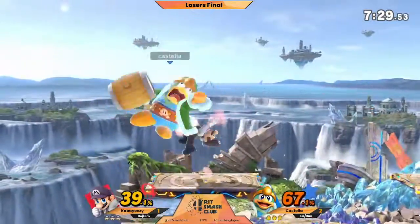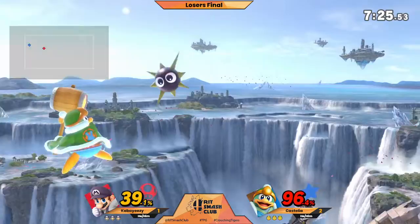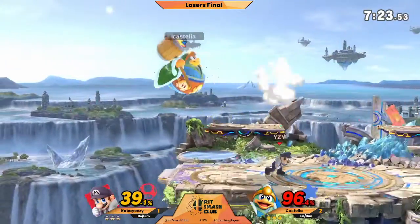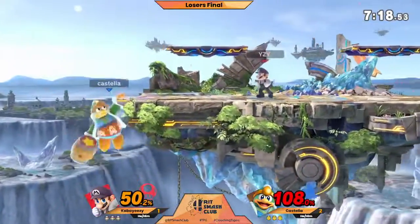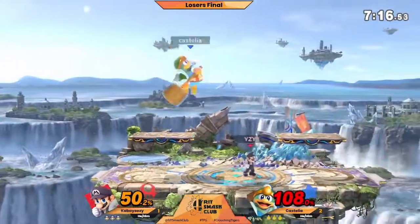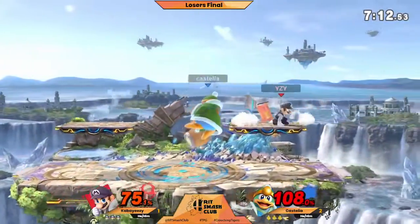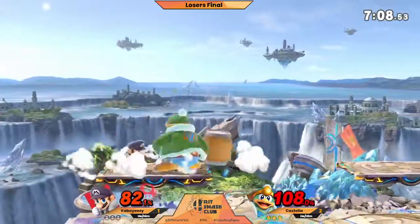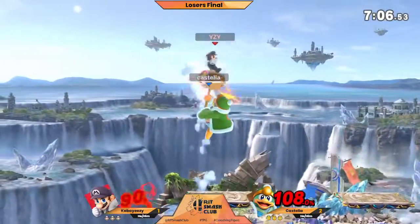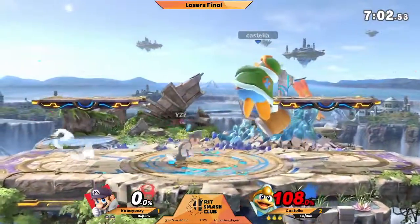He's vortexed him. Just takes the consistent damage — he noticed that the fair combos were not coming out for him like that. Doesn't grab the neutral getup. Zed tries to beat it with a nair but it doesn't work out for him. 25% Gordo slap. Tomahawk caught him coming in — we've seen everybody get hit by that, you hate to see it.